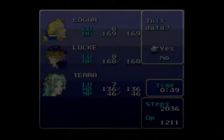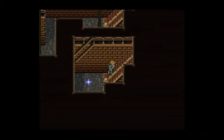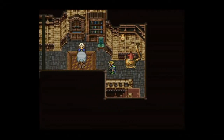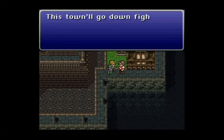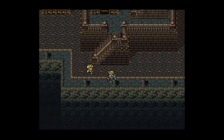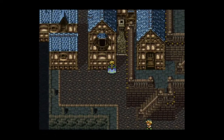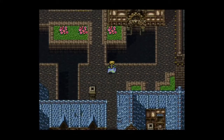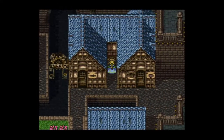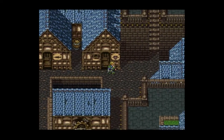Welcome back to part three of our playthrough of Final Fantasy 6. We pick up right where we left off in the town of South Figaro, coming back out of the basement of the house of Duncan and his wife. We're going to go find Sabin — the brother of Edgar — who had been up near Mount Kolts previously.